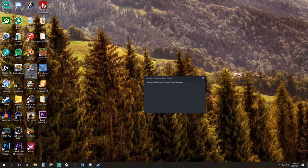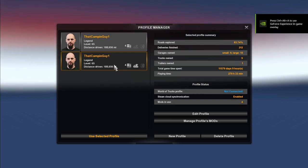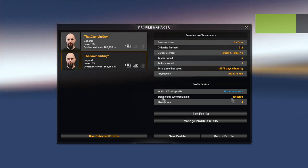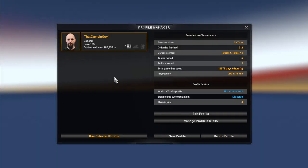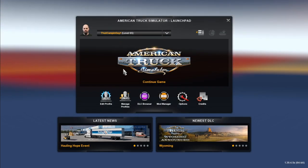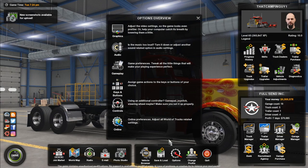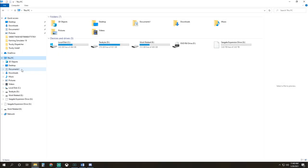Now we have one more step: we must open American Truck Simulator and erase the cloud profile. If you notice a longer-than-normal start time, the cloud save is currently being put back on your computer — the next step is to erase that save. Once you start the game, go to Manage Profiles, select the one with the cloud save icon where it says 'Steam Cloud Synchronization Enabled,' and select Delete Profile. What remains is your local save — choose Use Selected Profile and start the game as normal. You will notice your vehicle, save, and key bindings are all still there.